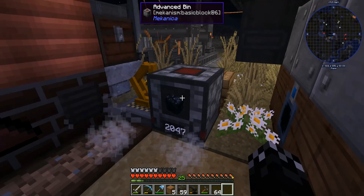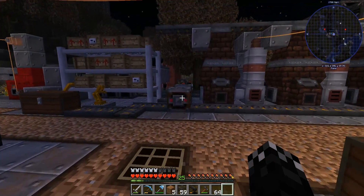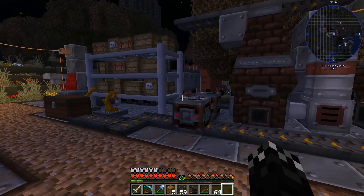Once this is done, I do want to drop the advance bin on top of here, and then we'll deal with getting coal to that advance bin. We've got tons of coal around — there's two full double chests of coal.